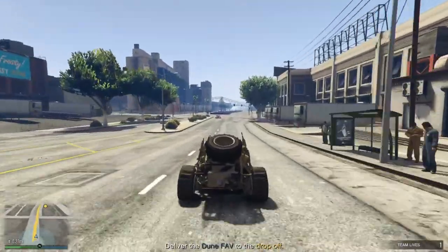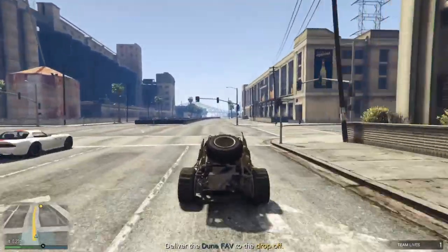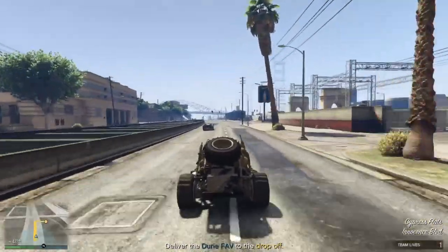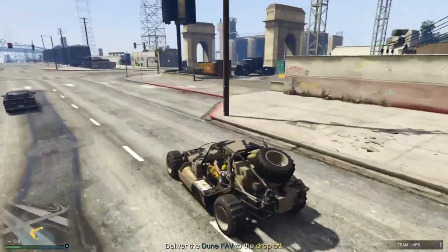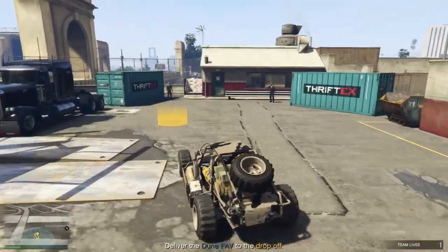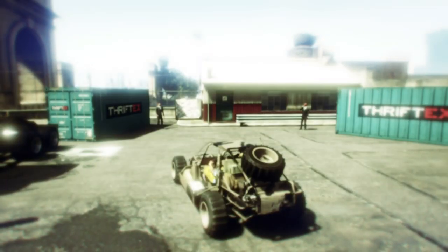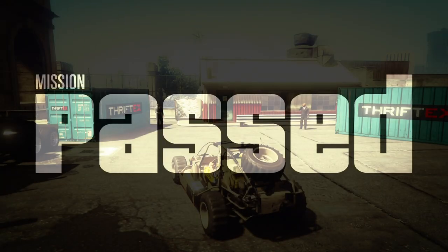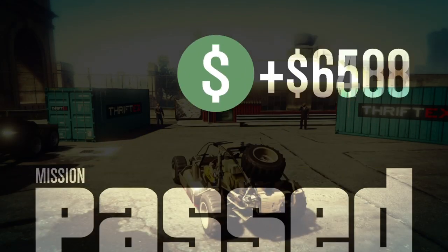Most of the time it's around 27k for about 8 to 10 minutes. It could be a little more if you do it slower — that's also something you can do. The weaponized Tampa and the Dune Favs are the easiest missions in my opinion. And remember, if you complete just one of the missions this week, the next week you will receive a bonus of 100k.